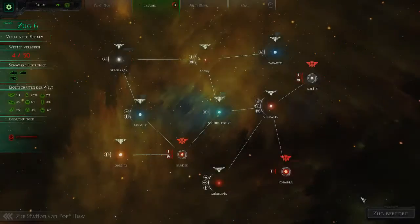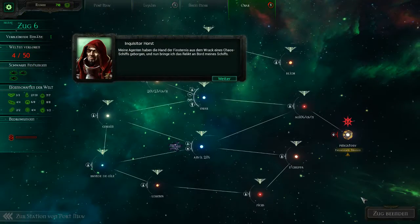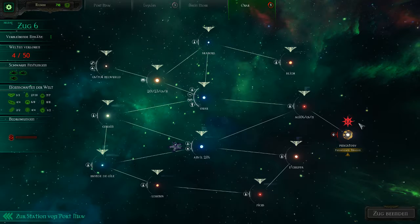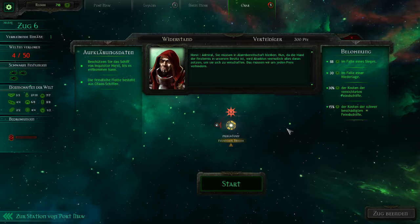My agents have recovered the Hand of Darkness from the wreckage of a Chaos ship. I am now carrying the relic on board my vessel. My fleet is on its way to you now, Inquisitor. So we have ended the turn. Admiral, I need you to stay on alert — now that the Hand of Darkness is in our possession, Abaddon will probably do everything he can to retrieve it.